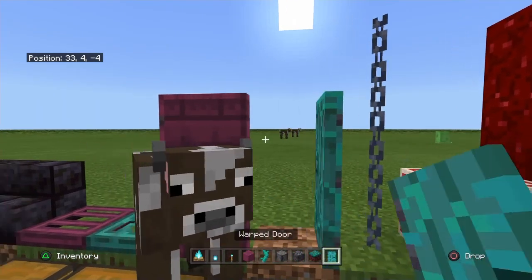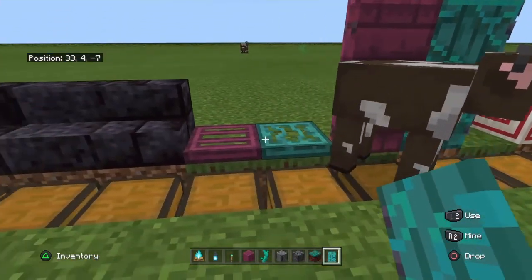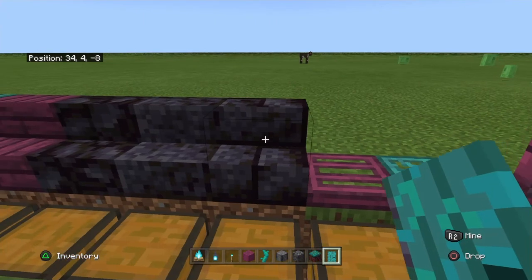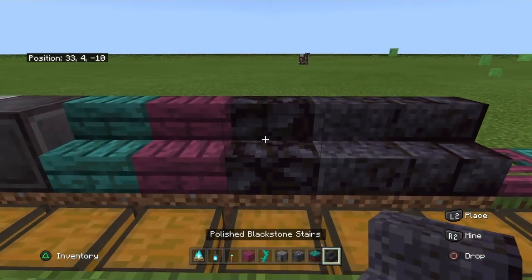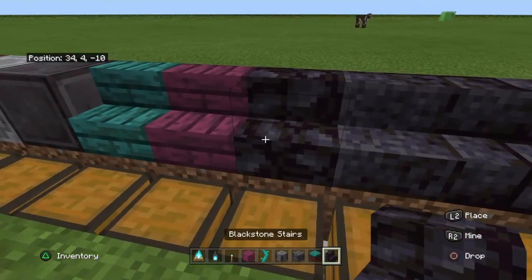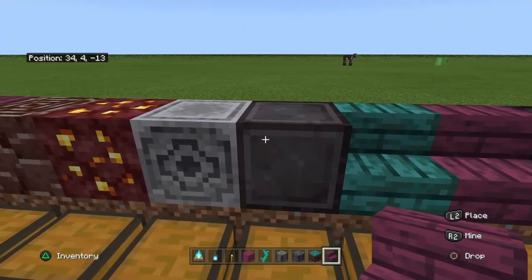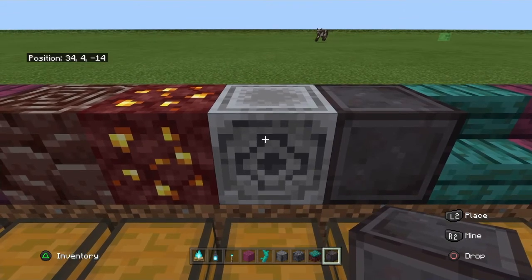And then there's a warped door and a crimson door, a warped trapdoor and a crimson trapdoor. Then there's polished blackstone stairs and blackstone stairs, crimson stairs and warped stairs. And there's a block of netherite.